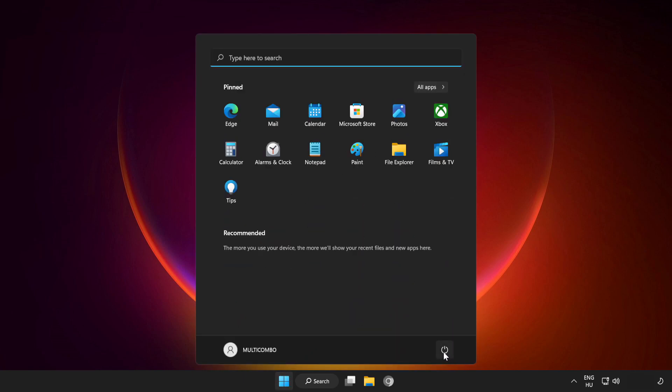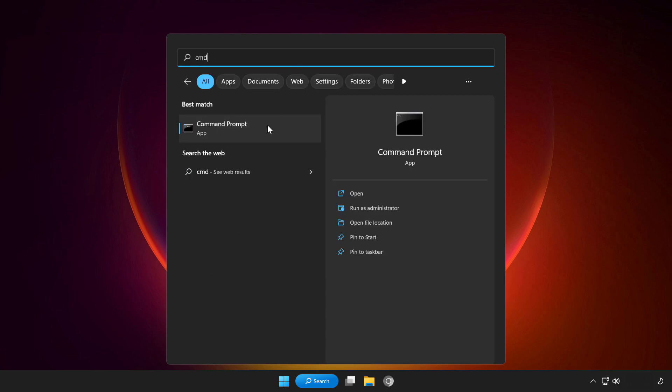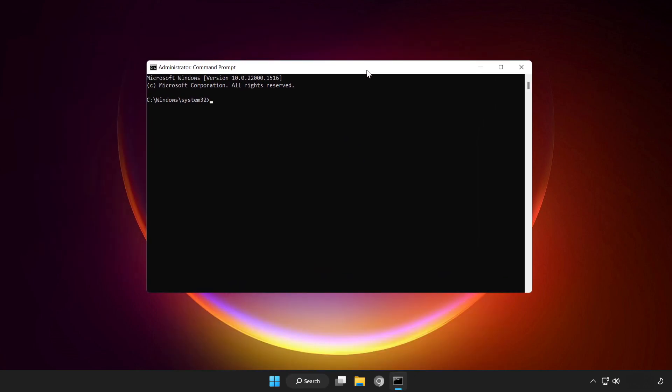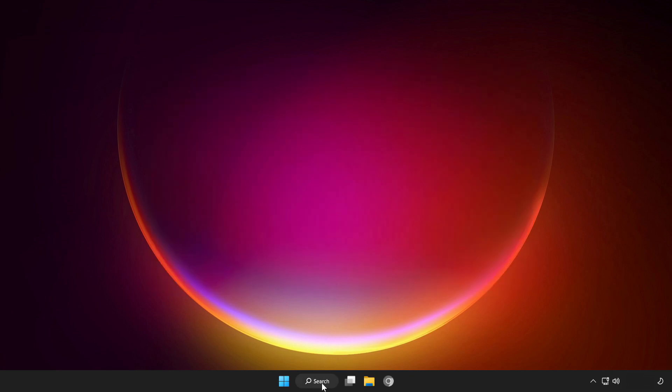Restart your PC. If that didn't work, click the search bar and type CMD. Right-click Command Prompt and click Run as administrator. Type SFC /scannow and wait. After completed, close the window. Click the search bar and type security.